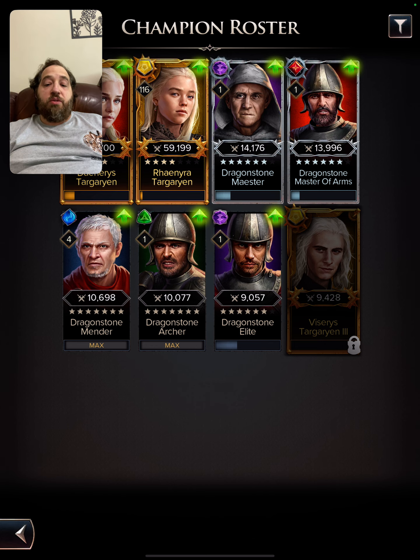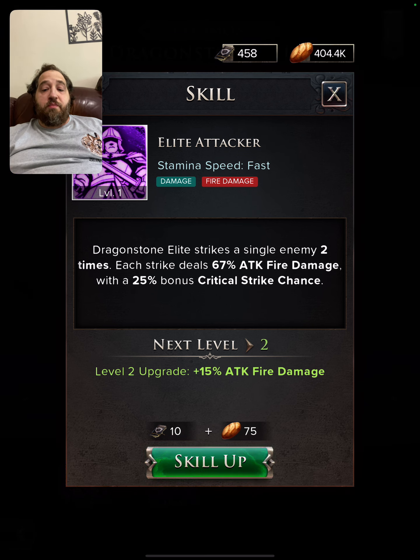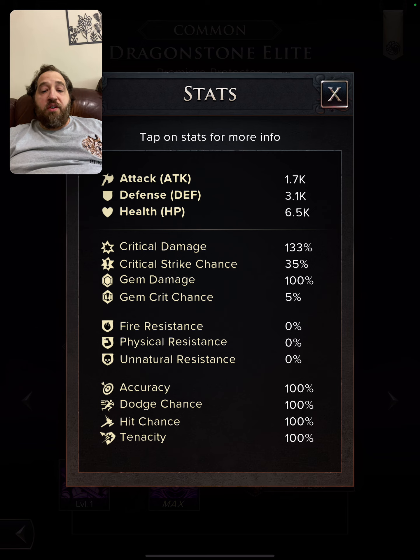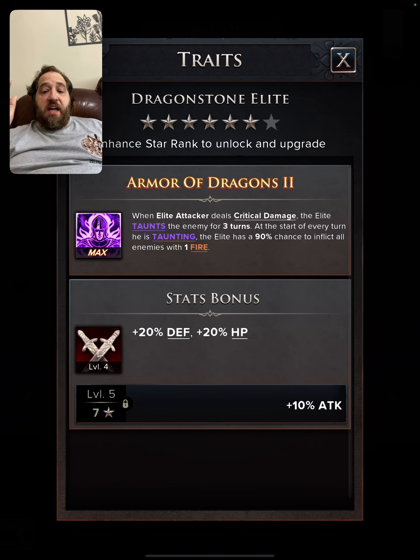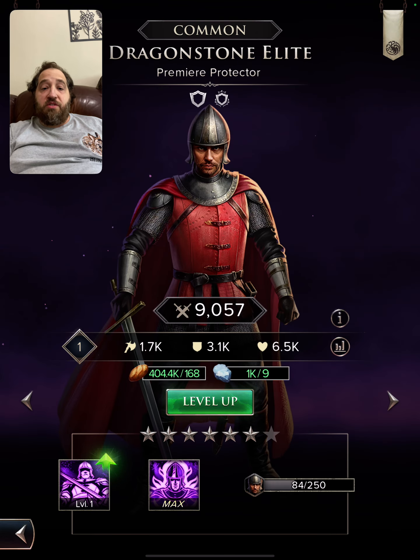The Dragonstone Elite is your go-to character for taunting and you're going to get a lot of shards of him. His move does fire damage with two strikes and a bonus 25% crit chance. He has a 35% base critical strike chance which increases up to 60% during those two strikes, and if he lands critical damage he will taunt for three turns. He also has a 90% chance to inflict all enemies with one fire, making him a great enabler. Don't overlook him.